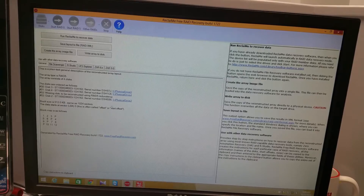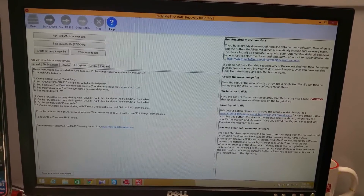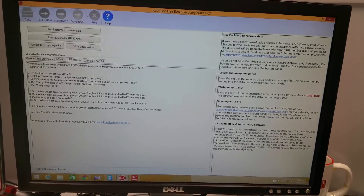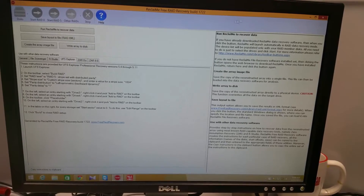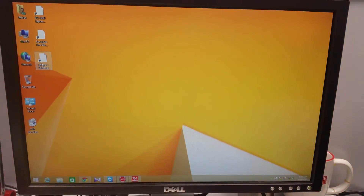This program has step-by-step instructions on how to build the array using software like RStudio and UFS Explorer. I like RStudio better for its user interface, but in this case we will use UFS Explorer because the file system for this RAID may be EXT2/EXT3/EXT4 since it came out of a NAS enclosure.